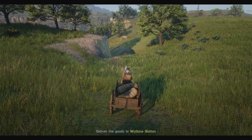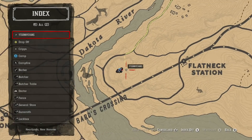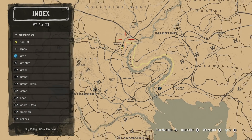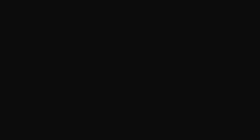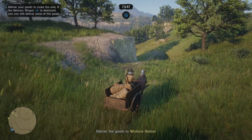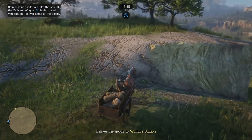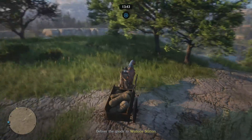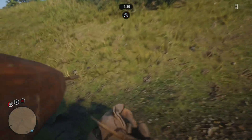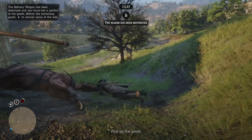Tip number five: if you want to be left alone, get a camp set up far away from civilization. Near St. Denis is a bad place, so is near Valentine — people can be griefers and you don't want to deal with that. Get as far away from populated areas as possible, like New Austin. Out there you don't have to deal with anything except for the vultures.